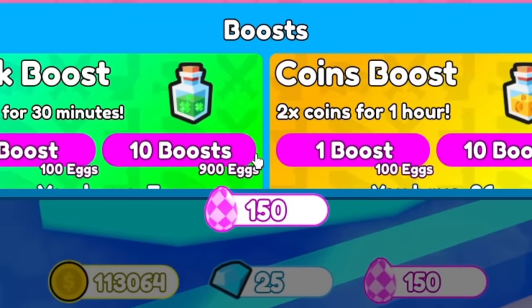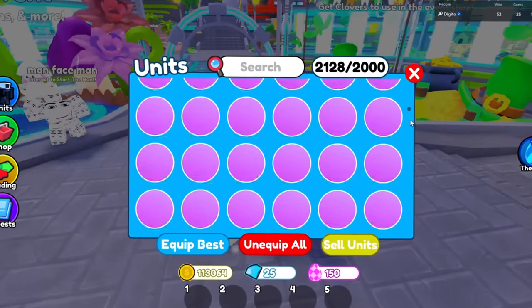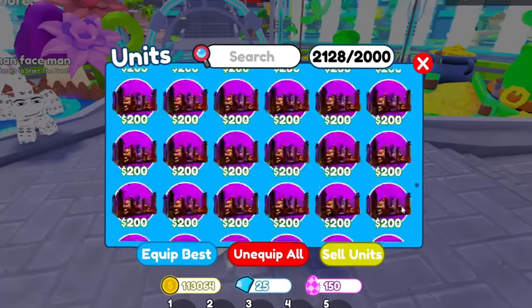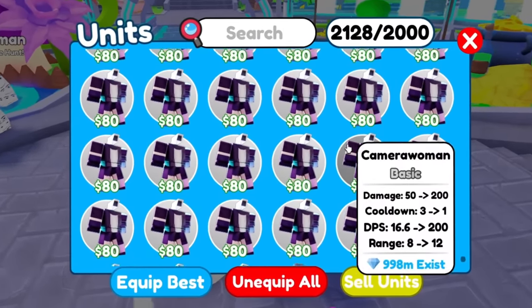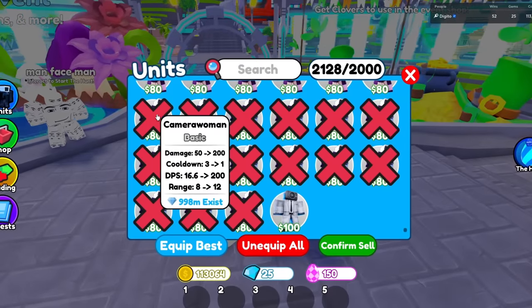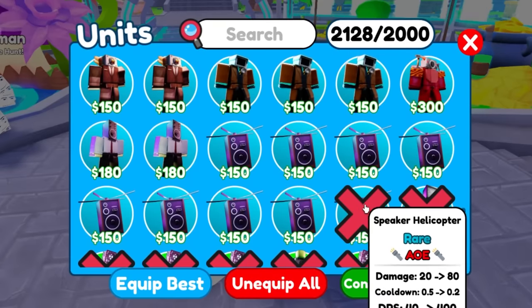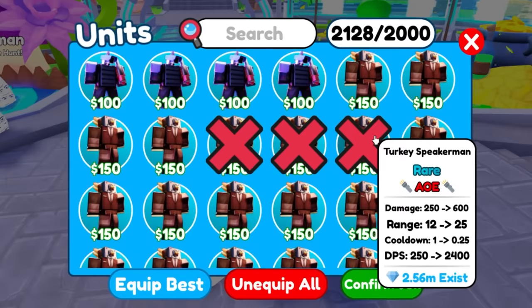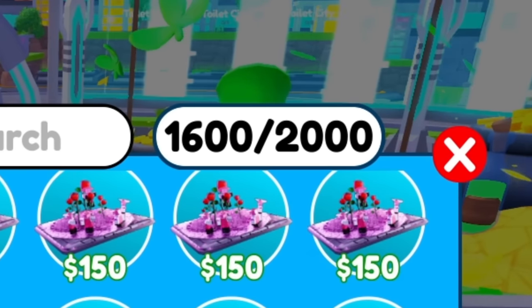Now we're stuck at 150 eggs, not enough to buy anything. Our inventory is so full it's going to lag the entire video, so I'm going to go ahead and delete some units. There goes a lot of units — basically like I was singing a song in my head the whole time. After confirming the sell, the inventory count dropped like crazy.